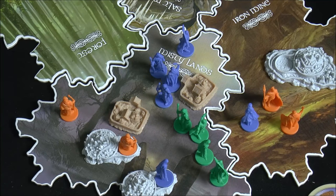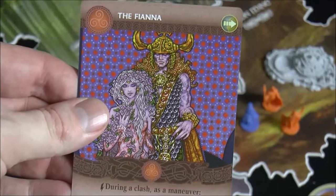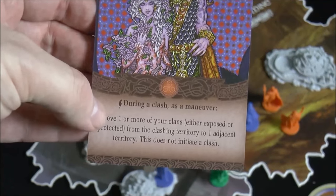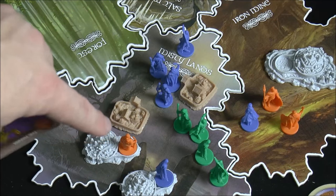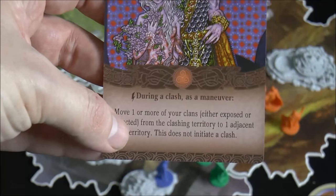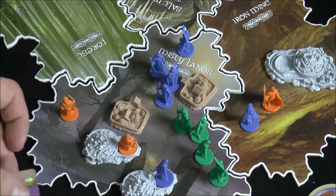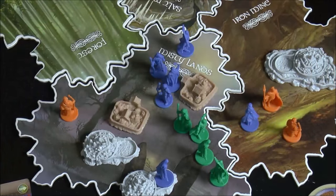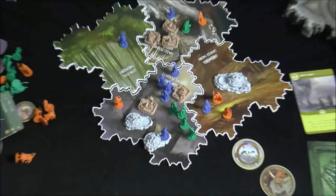The third maneuver option is to play a red card for a maneuver. For example, the Fianna card says during a clash as a maneuver, move one or more of your clans — either exposed or protected — from the clashing territory to one adjacent territory, and this does not initiate another clash. So you could play this card as a maneuver, move a clan to another area, and later withdraw because you now have majority there. Red cards can also be played as maneuvers.